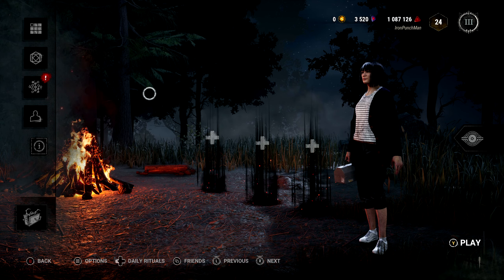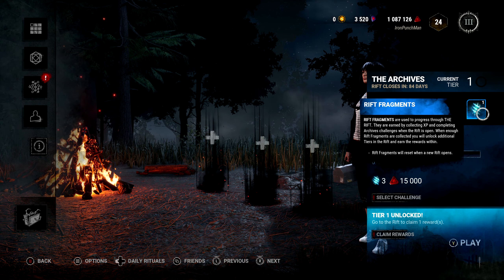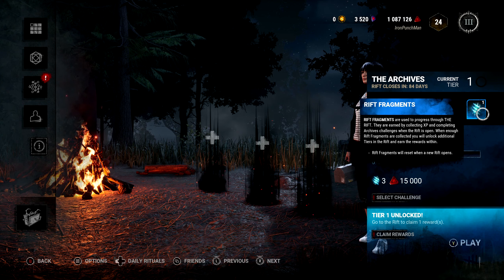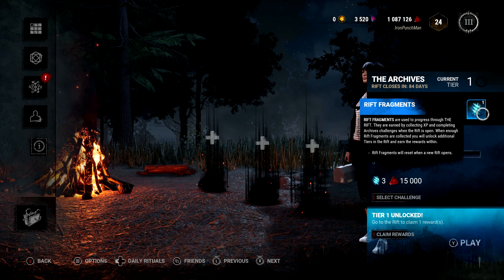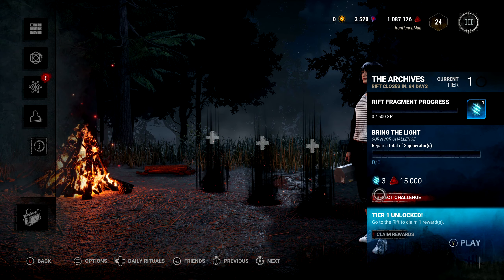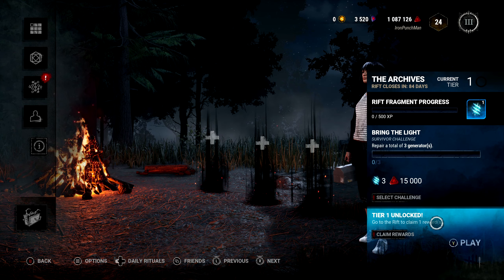I'm going to go ahead and check out the archives. Because I'm pretty new to this, I kind of have to understand what the rift fragments are. They're used to progress through the rift — earned by collecting XP and completing archive challenges when the rift is open. I'll earn 3 after I complete this archive challenge, which is pretty cool.